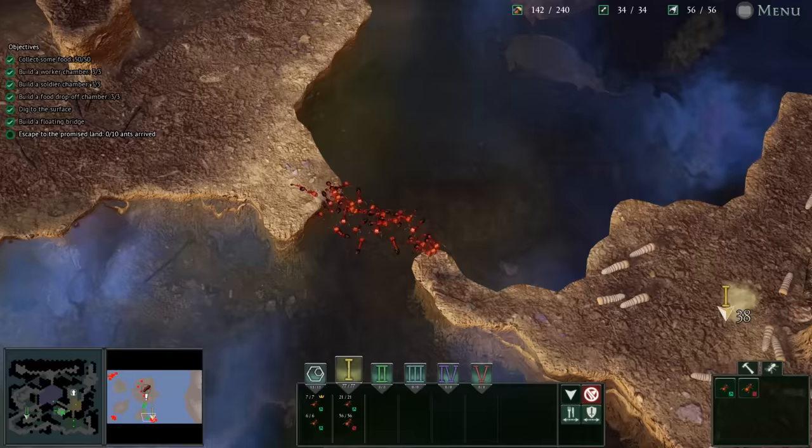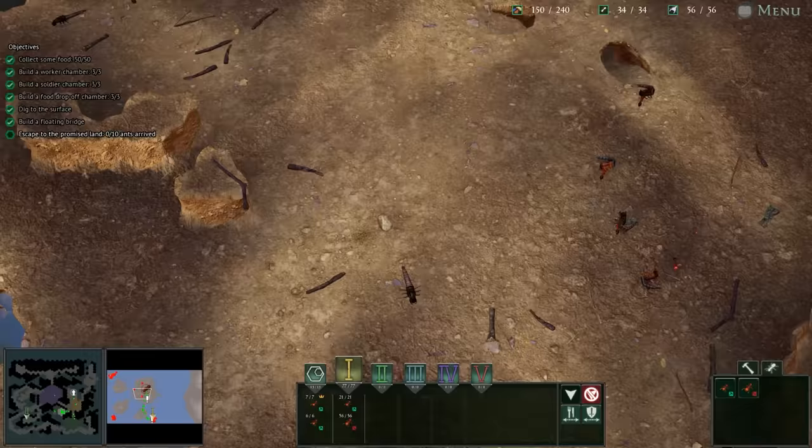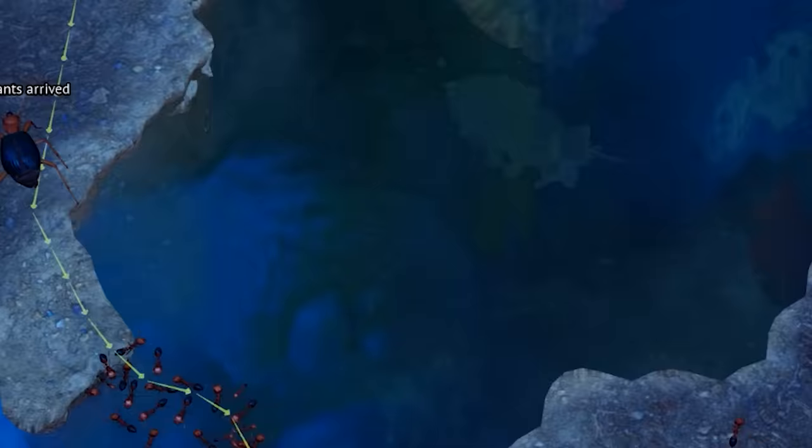I think it only took like five or six. I'm not sure if workers can also participate in bridges or if it's only the big soldiers — but no, that's a worker in it. Okay, so they both do it. That is so gnarly, I love it. We do have enemies, but don't worry — building the second bridge. We are getting ambushed back here; we're gonna probably have to create another soldier group as praetorian guards.